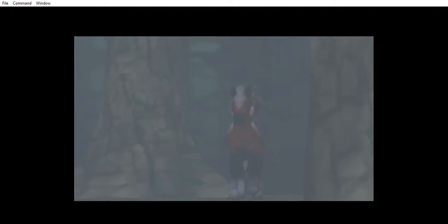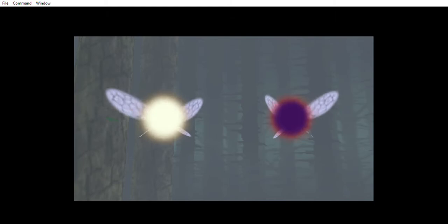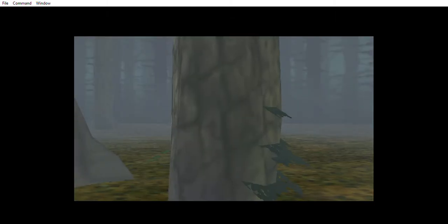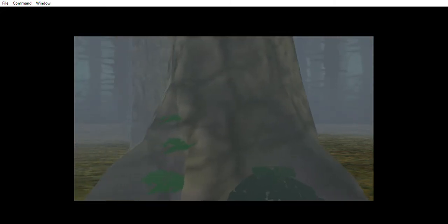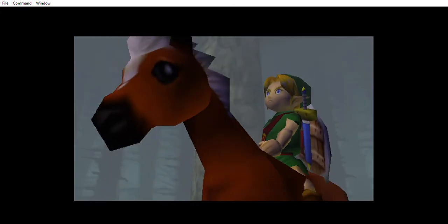This is our first look at Termina here. For once, all the fog is not due to the N64's draw distance. Now of course, this isn't Navi — this would be Tatl and Tael, two sidekicks of the Skull Kid.